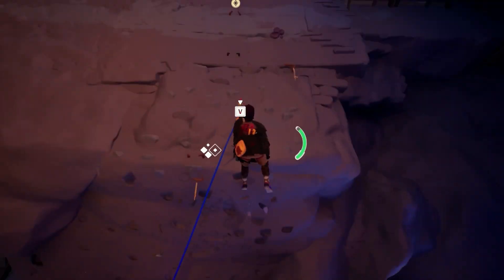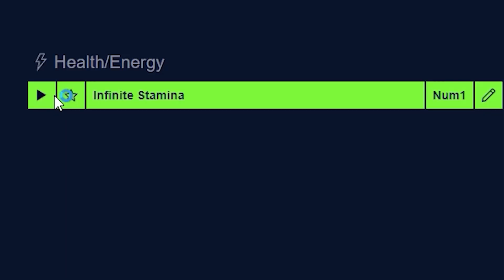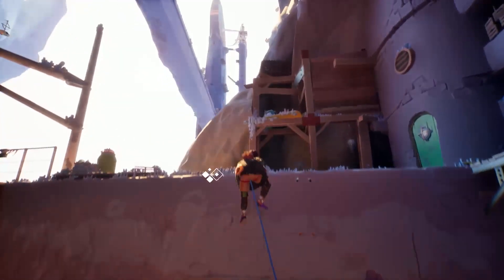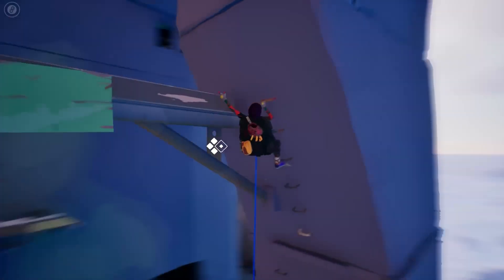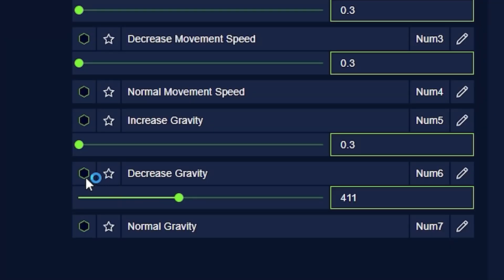And with the Plitch Trainer for the game, you don't have to feel running out of stamina while climbing. Just activate the Infinite Stamina mod for the game and you can keep climbing without taking a break. And in case you want to skip a climbing section or just want to admire the beautiful vista, you can also decrease the gravity and float around a little.